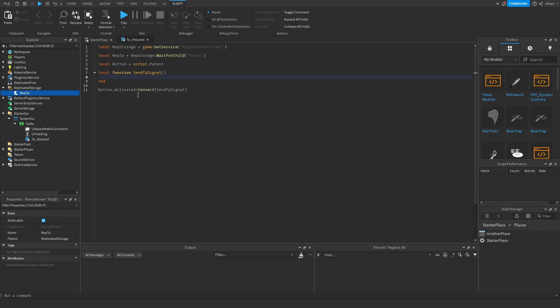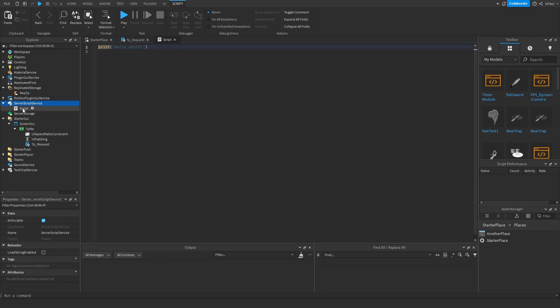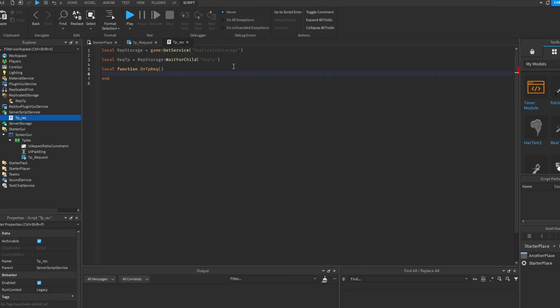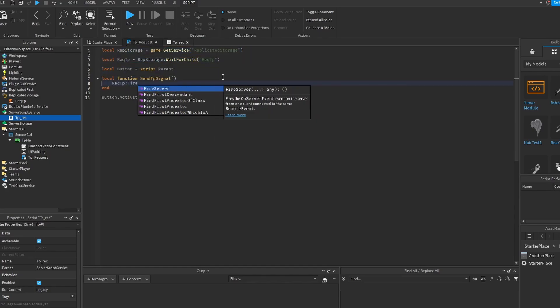In this script we want to send the teleportation signal, and we also want to receive it somewhere. So we add a script to ServerScriptService and name this one tpReceive. We make a function onTpRequest and connect it to the event. This function takes the player argument and here we just want to fire the server.